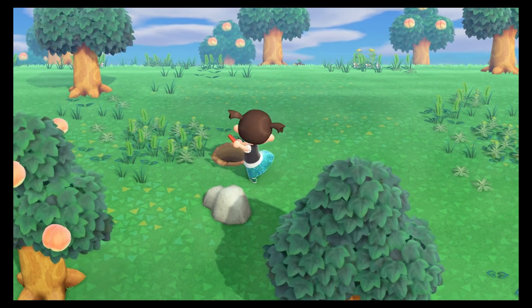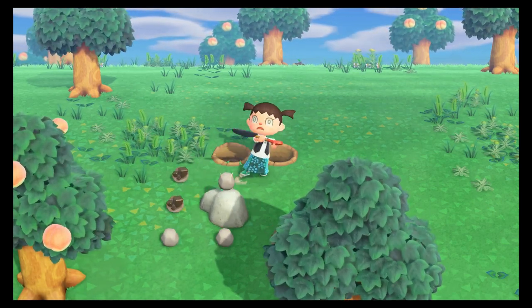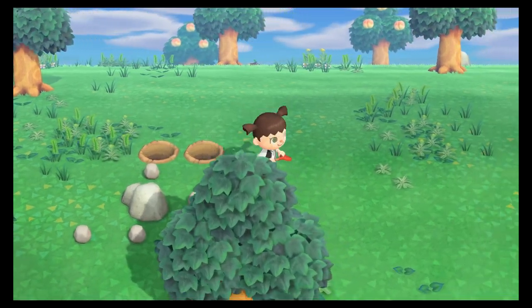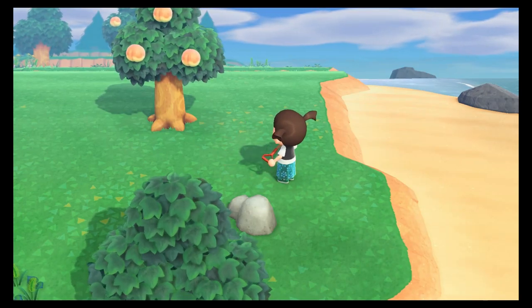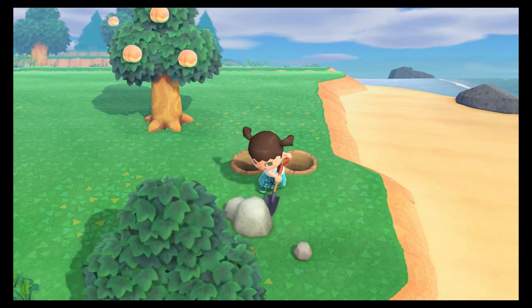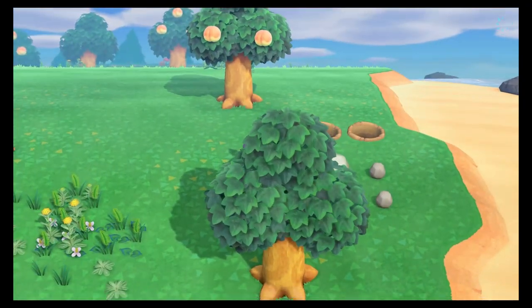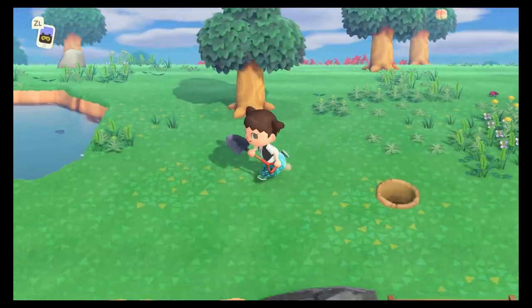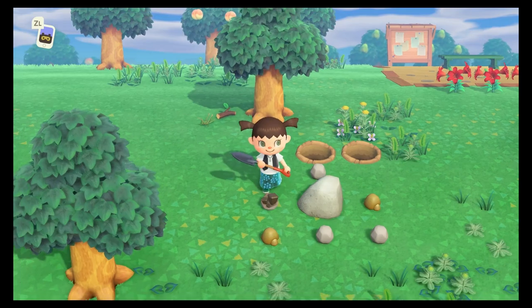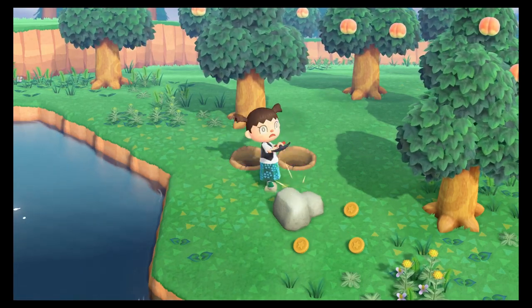Let's hit some rocks and then we can get those and hopefully open our shop. Only got one from that one — that's okay though. I can't remember where my other rocks are. Here's one — let's give this one a go. I think we got lucky with that first rock, there were so many nuggets. Money rocks are good when we don't have money, but we need our nuggets right now.